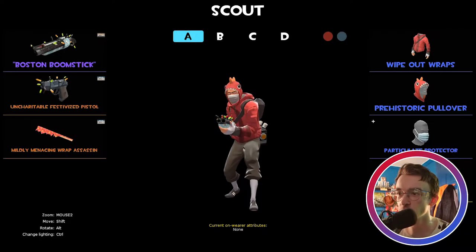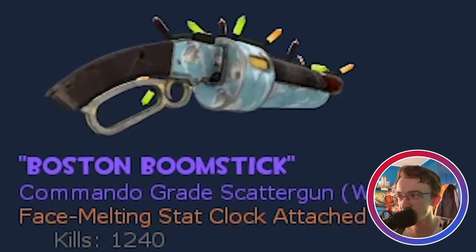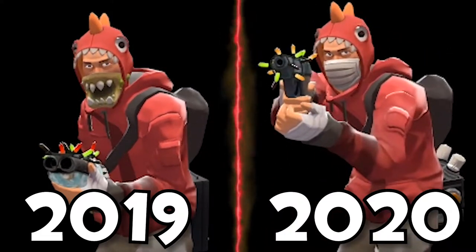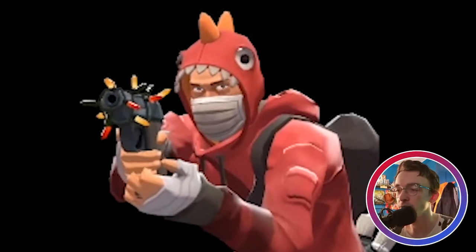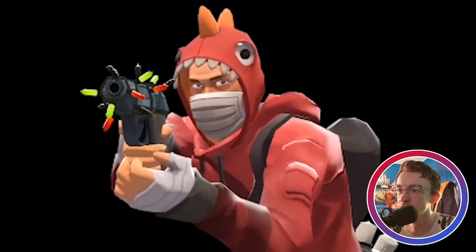First one is Scout. I don't play Scout as much as I used to — I've kind of fallen off playing him recently, but he's still a fun class. I just think he's too weak. I've gotten used to playing Pyro and Soldier who have a lot more HP. This is what I'm rocking: the Boston Boomstick, my favorite scattergun, and cosmetics: the Whiteout Wraps, the Prehistoric Pullover, and the Particulate Protector — a new cosmetic added in the Winter 2020 case. Looks pretty good.